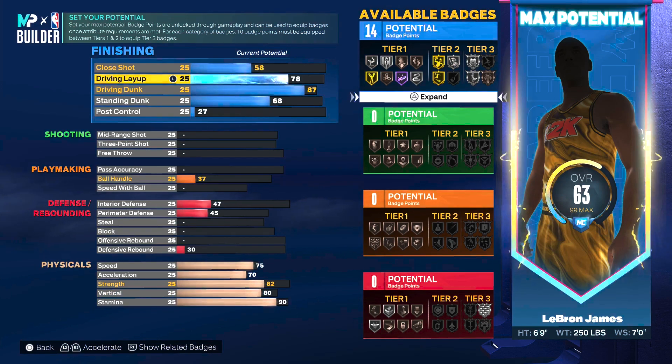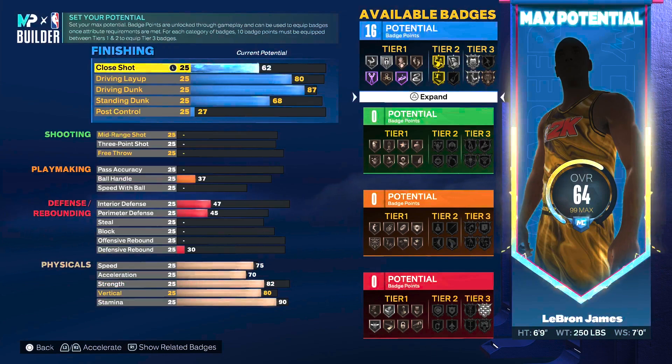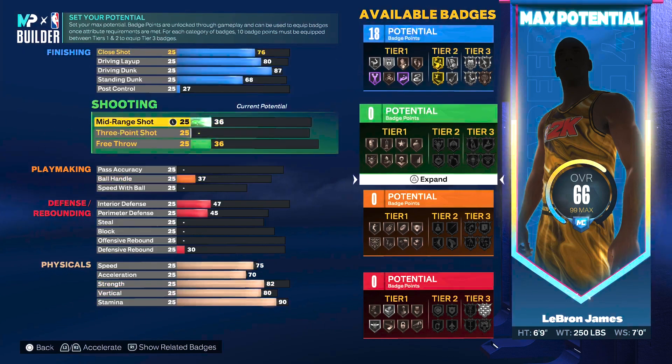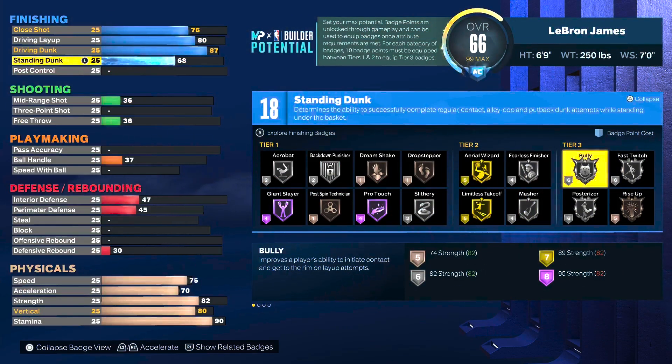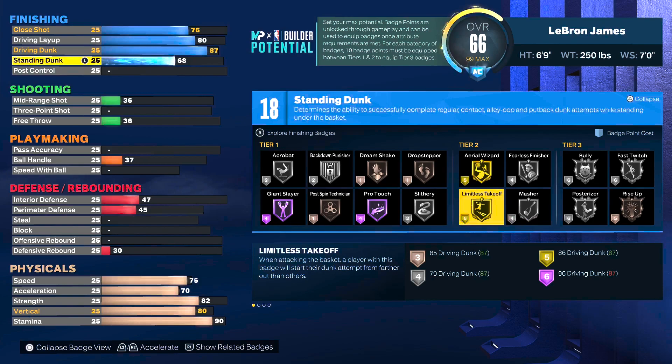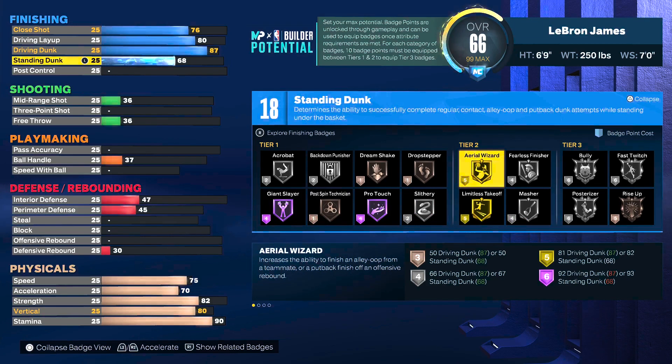On the driving layup went with an 80 because we managed to get silver bully, but we also want Hall of Fame giant slayer — you might find yourself driving into the paint against centers. You can also get silver slithery as one of your tier one badges at only two badge points. Close shot went up to a 76, which allows a grand total of 18 finishing badge points. For badge recommendations: I'd core bully and put posterizer on this build, run silver giant slayer since you're six-nine, silver slithery, and aerial wizard because you want to rise up against people.